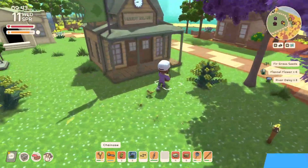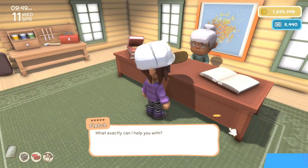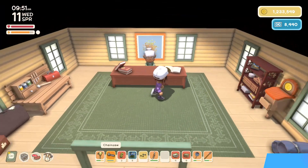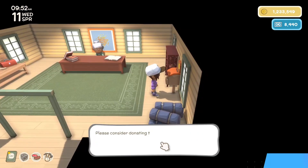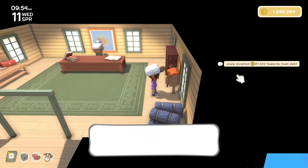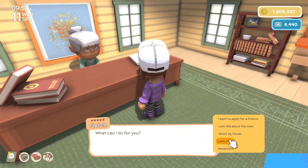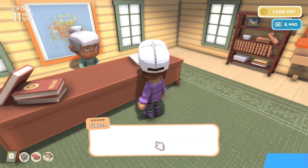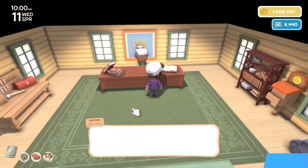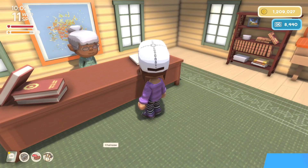Let's have Fletch move another building. Oh, I can't - we have debt. Alright, let's donate. Oh, we got a lot of money - because we found Ted last time and we made a lot of money from selling all that stuff. That was really cool. So now we'll move a building.